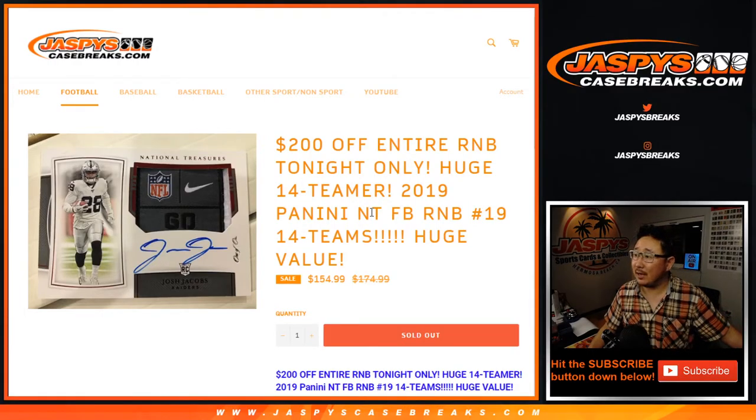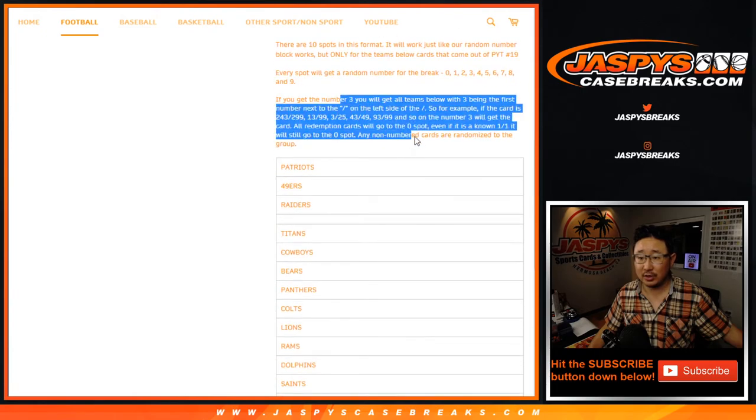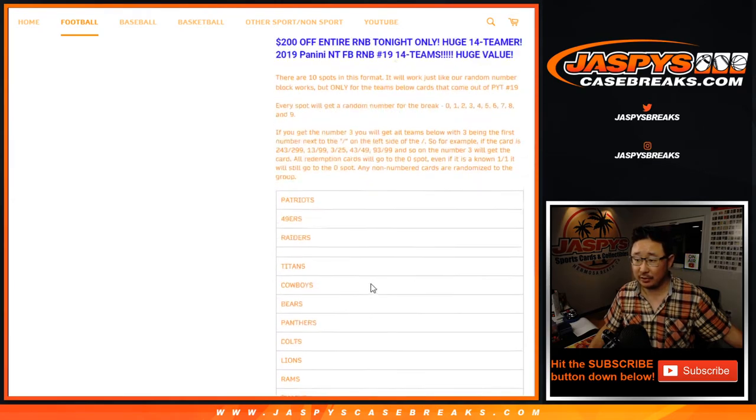Hi everyone, Joe from Jazby's Casebreaks.com coming at you with the 14 team random number block randomizer for Pick Your Team 19, which is in a separate video. It works just like our number block breaks, but it includes 14 teams — some good teams in there too.